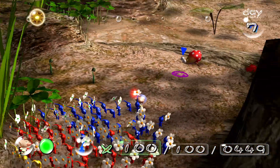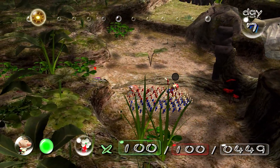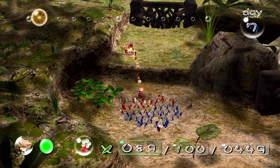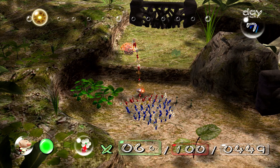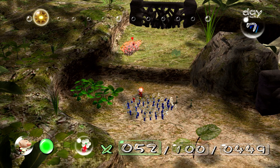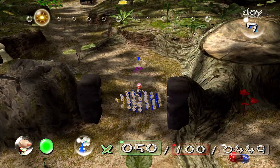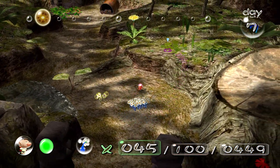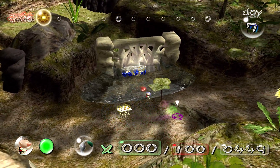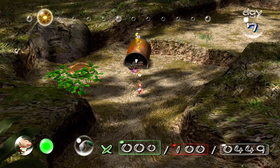I was worried there would be a big Bulborb back here, but not yet. First things first, we're going to throw up all 50 of our reds. We're going to take our blues and put them on this wall. Hopefully they'll break it down pretty quickly while we grab our yellows and grab these bomb rocks. I don't think we'll need five bomb rocks, but I might as well try to have extra in case.